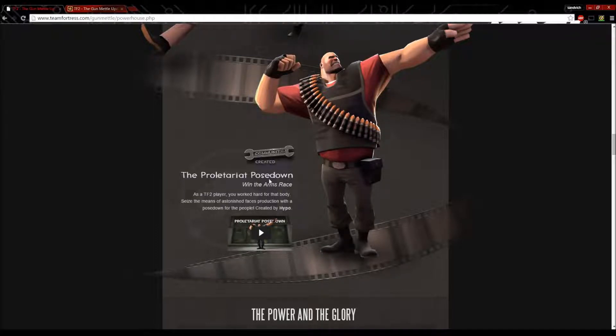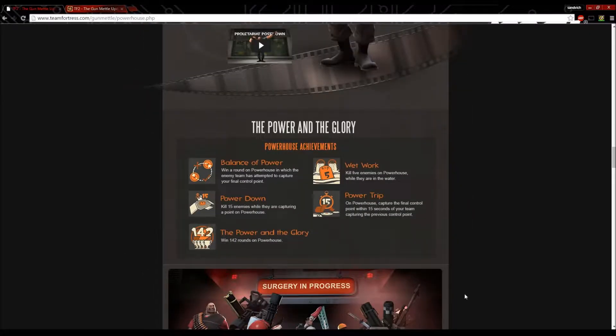The Proletariat Pose Down — win the arms race. As a TF2 player, you've worked hard for that body. It's essentially a muscle pose-down for the people.